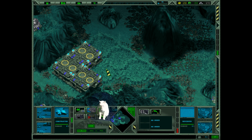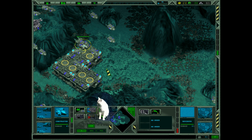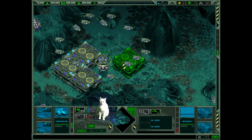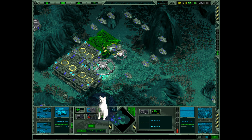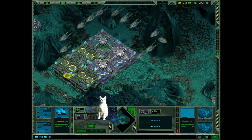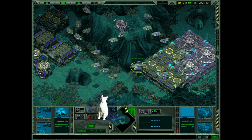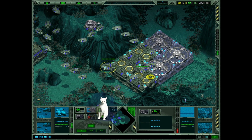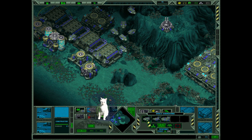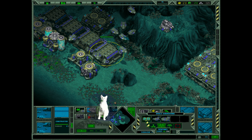Wolfpack 2020: Wolfpack is a co-op World War II submarine simulator that emphasizes realistic communication and teamwork among players as they operate different stations within the submarine. U-boots in Medal of Honor Allied Assault 2000: The popular first-person shooter Medal of Honor Allied Assault featured a level where players infiltrated a German U-boot base, adding a unique underwater twist to the gameplay.